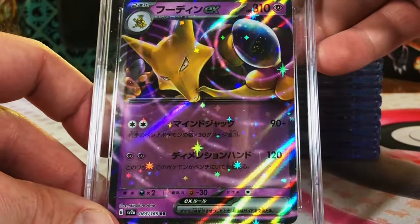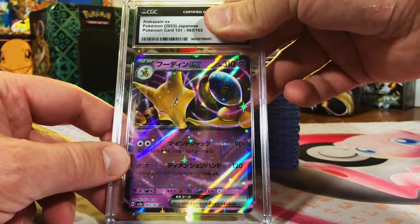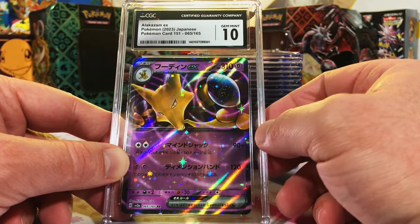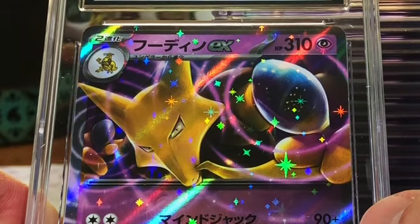Alakazam EX, Pokémon Card 151. I mean — 10. Gem Mint 10. I don't even have to think about it. Modern Japanese cards just rack up the 10s. Love it — and it's my boy, Alakazam.